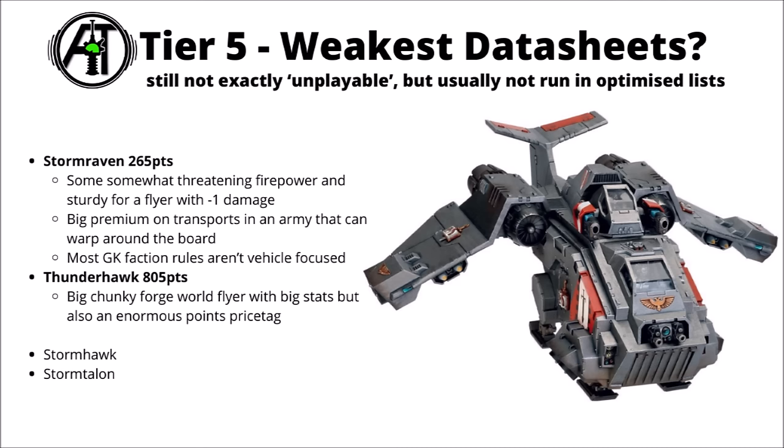First up, starting with Tier 5, here I've chosen to rank the Grey Knights Flyers. Even these aren't exactly unplayable, but just not really chosen to be run in optimised lists for the vast majority of people. I've probably rated the Grey Knights Stormraven as the single most interesting out of the selection. It is at least somewhat sturdy with its minus 1 damage and does bring to bear a bunch of interesting heavy weapons between its missile launchers, twin lascannons and multi-melters. In general though, these aren't super common to be seen in Space Marine army lists, and arguably the Grey Knights version will be directly inferior to that.